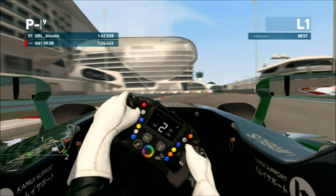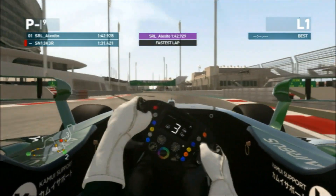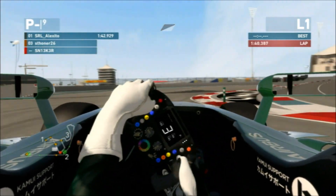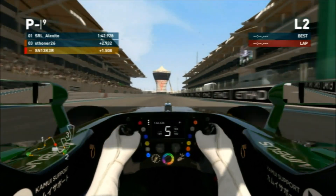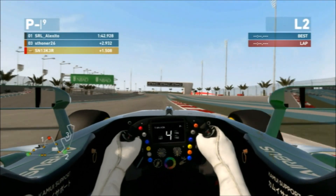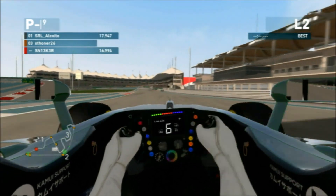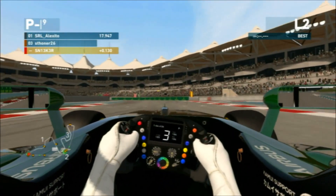Cutting ahead to the end of the third sector, we can see Alex Benicetti setting the fastest lap so far. Coming through the penultimate corner, I actually cut the corner, which means this lap is invalidated. Unfortunately this lap won't count, and rightly so — I deserve the penalty for that. We're going to push on for the second lap since this first lap didn't count. It's a bit frustrating, but it's early in the session and it wasn't a great lap anyway, so it's not too bad.